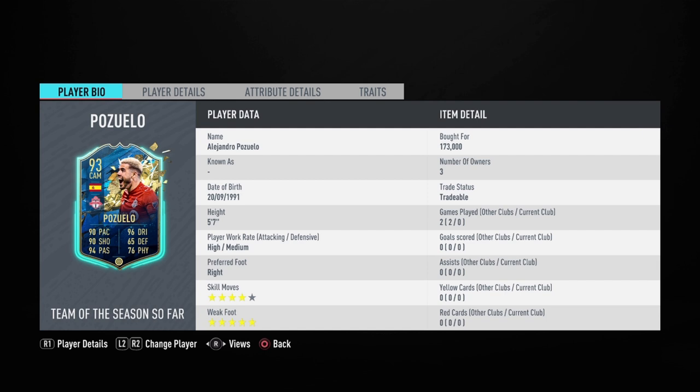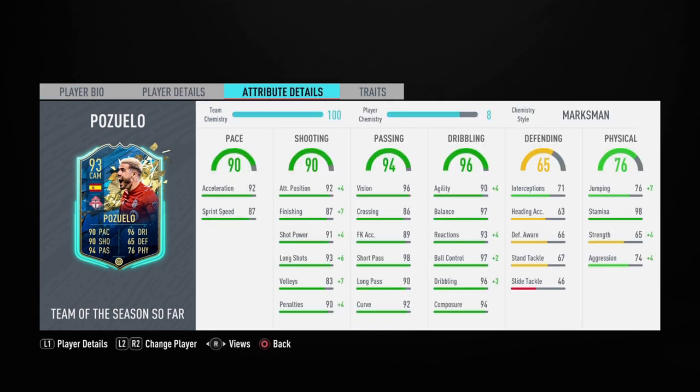You need some good weak foots on your team nowadays, and to have him at CAM with 5-star weak foot and being Spanish, he has really good links. This card is definitely going to be used this weekend. I bought it for 173k — that is a really good price for this incredible card. Let's dive into the in-game stats.